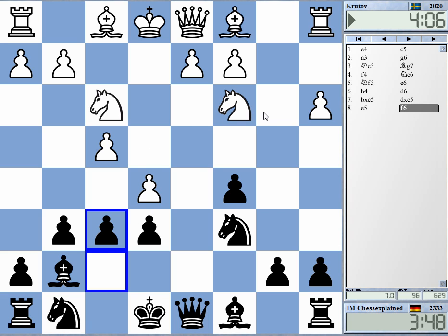His setup has one disadvantage — it's slow. a3, b4, many pawn moves. If he takes, knight takes, I'm actually threatening knight e5 or knight e4. I know e6 is weak, but it's dynamics here.